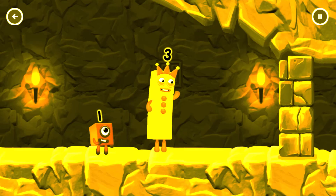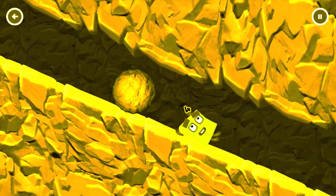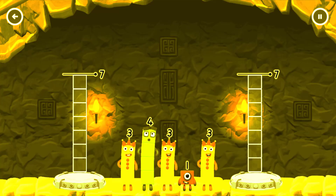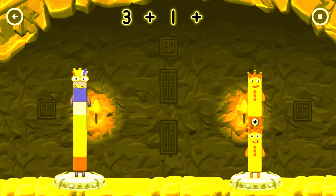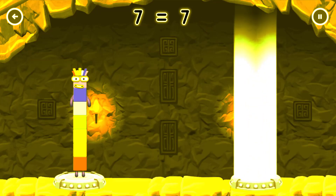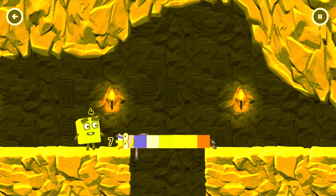I think 3 might need 1's help to get past that wall. Share the number blocks evenly to make two groups of 7. 4, 3, 3, 1, 3 — You got it! 4 plus 3 equals 7. 3 plus 1 plus 3 equals 7. 7 equals 7. I am 7 — Great!